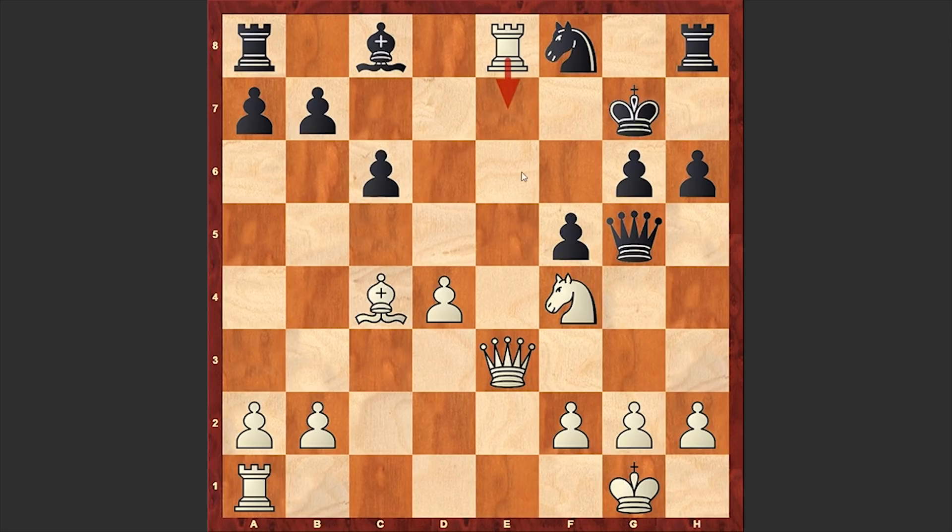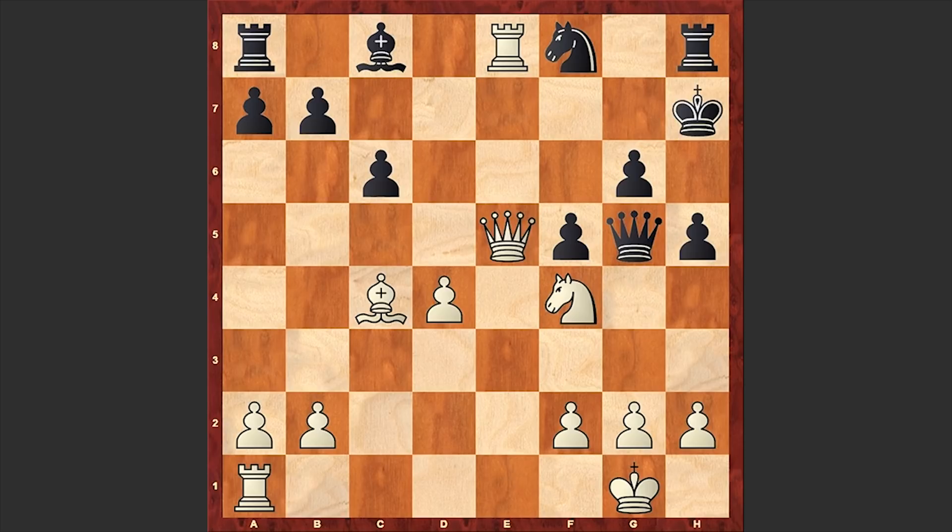By playing Qe3, white not only threatens Rxe7 but also Qe5. If for example Kh7, then Rxe7 and you must give up your queen or face rook checkmate — a checkmate is just a matter of moves. That's why after Qe5 check, resignation followed.